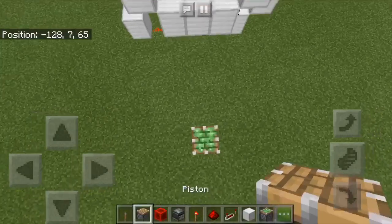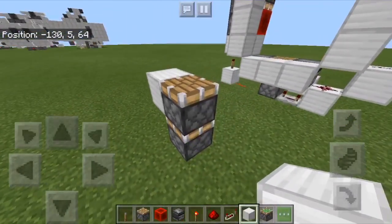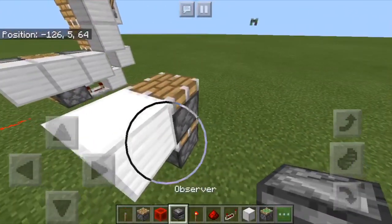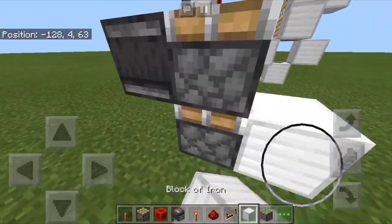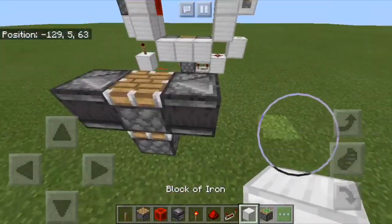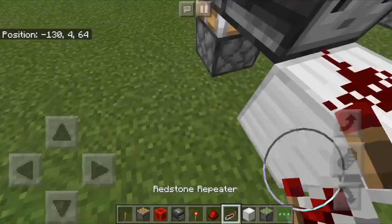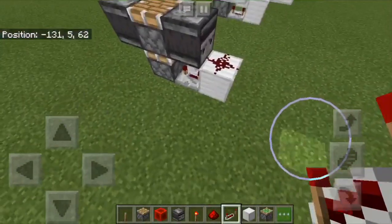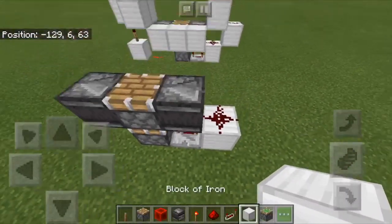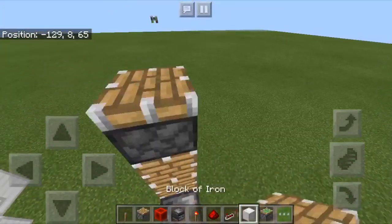So here I'm just going to really quickly show you how to build it. Start with a sticky piston and a normal piston. You don't have to use observers — I used them because I didn't want to get out the slabs, but you can use upside down slabs for the observers. Now put a block, redstone dust, and then a repeater at 4 ticks. On top of that dust, you're going to want to put a stack of 3 normal pistons like this.